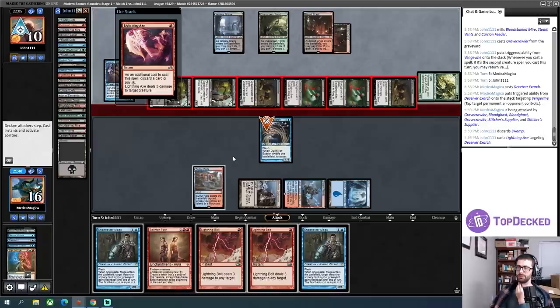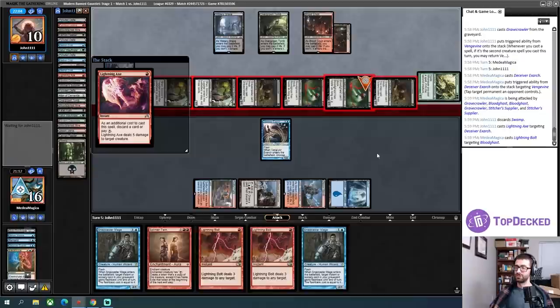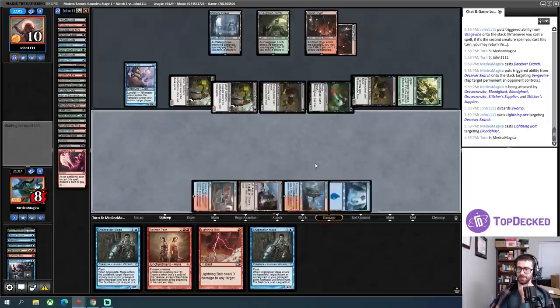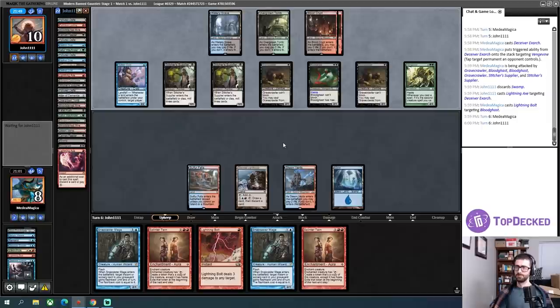My opponent understandably crashes in — oh my god! That's super frustrating. My opponent was on literal one out, and they just found it. They fetched already. Things are not tilting in my favor here. I can potentially Bolt, Snapcaster, Bolt to make it through this turn cycle, but things are not going well.